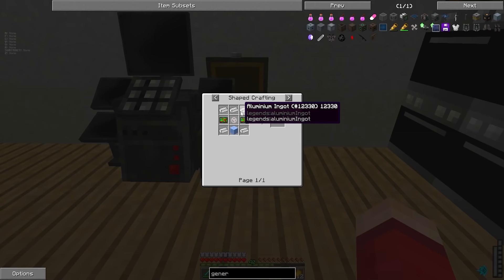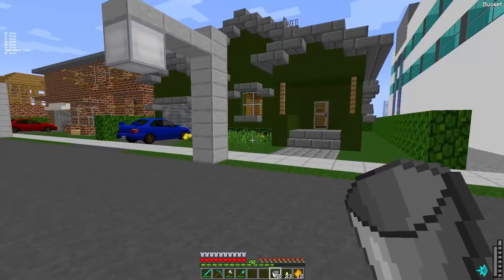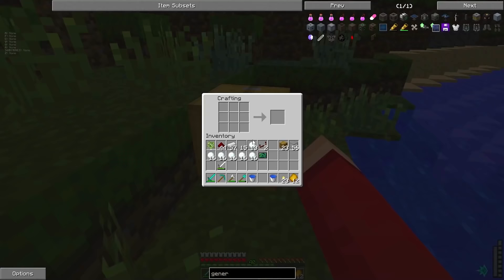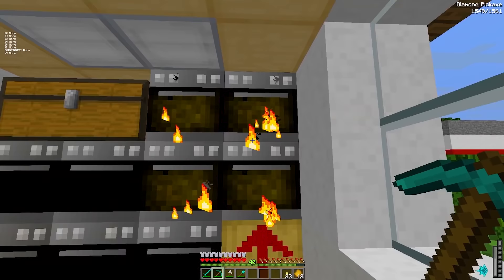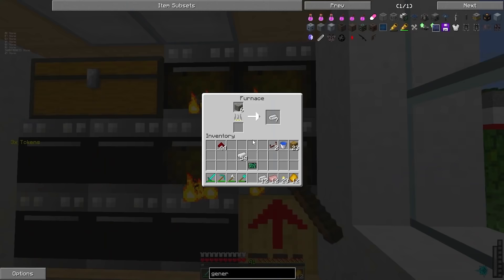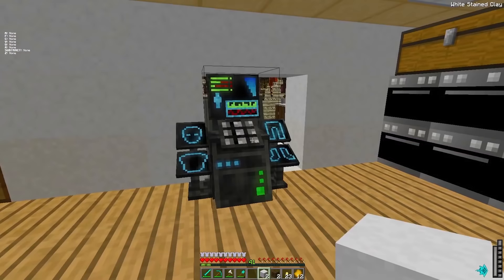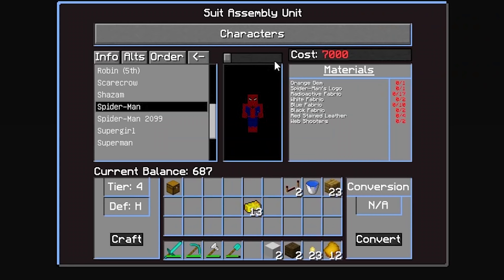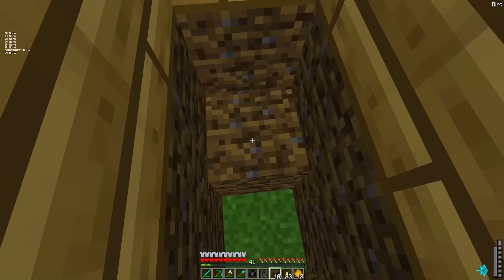Then I realized the machine needed to be powered up with a generator, and the generator needed a crazy amount of components too. I had to make electronics, little fans, and set out on a long journey to find snow. I made ice using snowballs and buckets of water nine times to make packed ice. I also had to make a cooling unit and an engine. Eventually I did it — the generator was done. I turned on the suit assembly unit, scrolled down, found Spider-Man, and realized I needed a lot of stuff to build it.